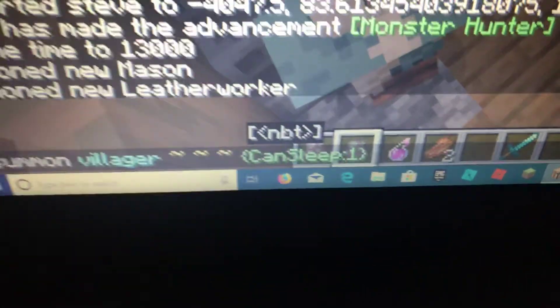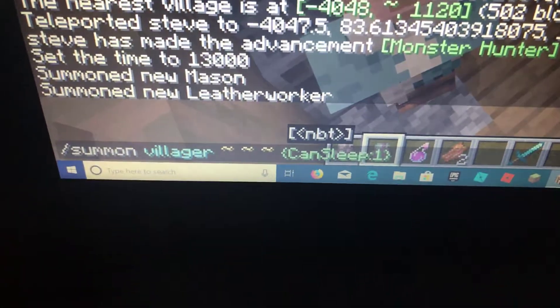Look, it is green — CanSleep. So this is how you spawn a villager that can sleep in the Snapshot.